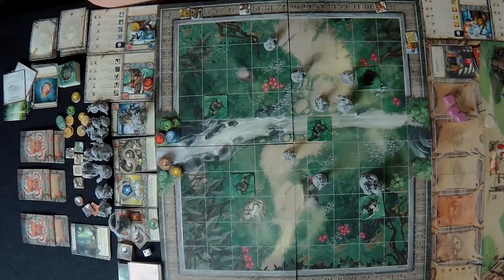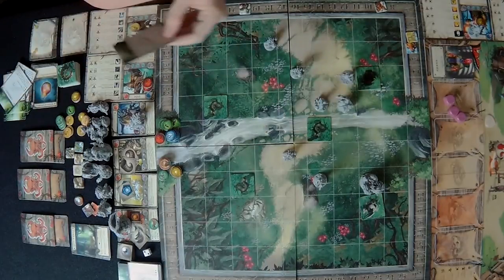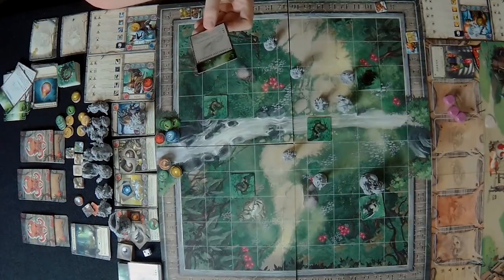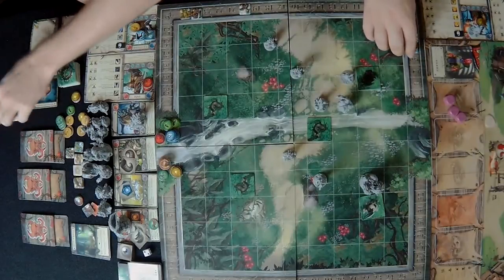A monster card is drawn — phoenix is gone so that's nothing. The exalted effigy card says ally with lowest HP halts and heals for four. All allies are at full so it assigns three damage to all seekers instead and removes all debuffs. We each take three damage.